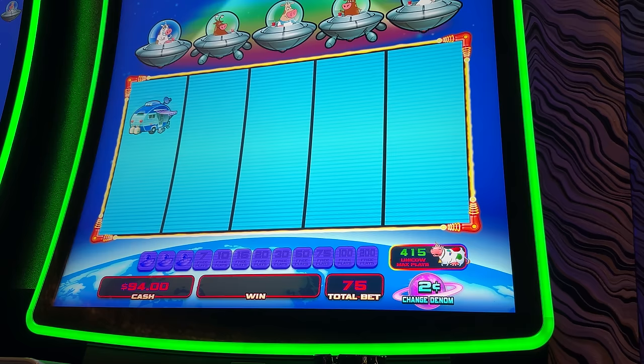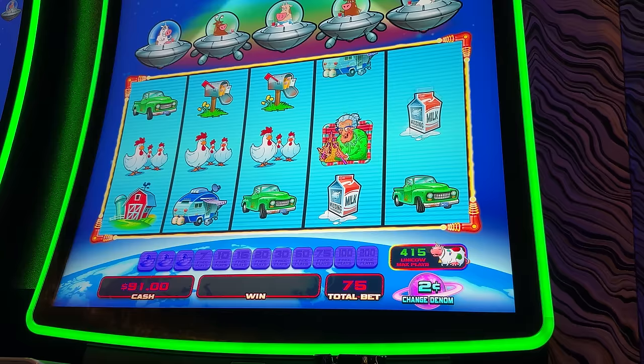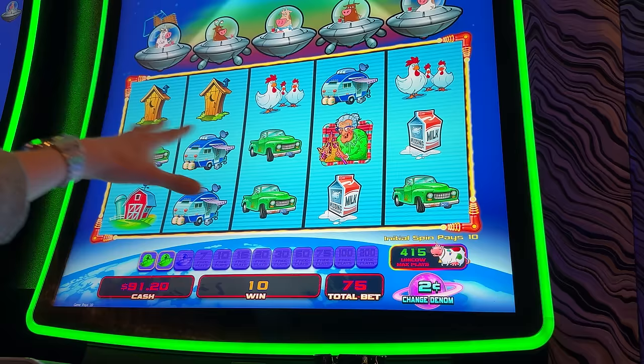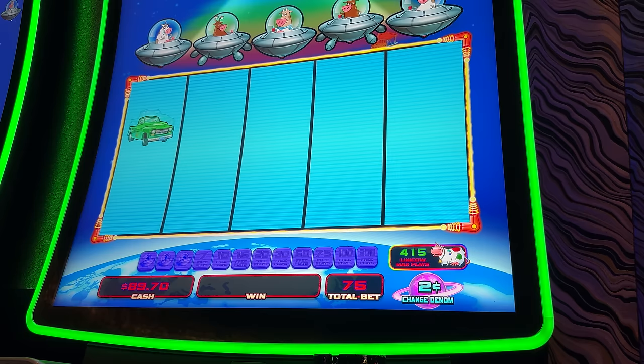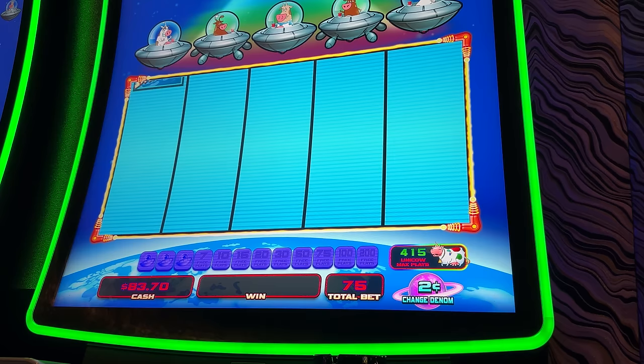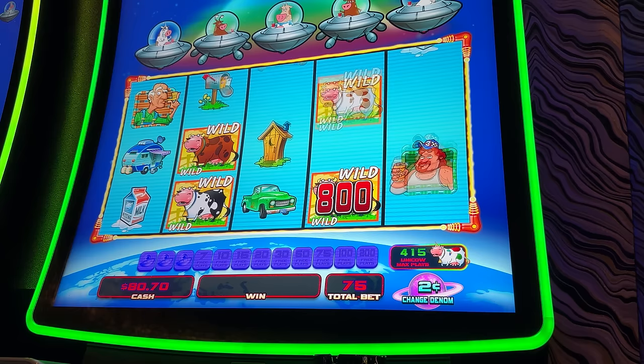At first I was confused about how this game even works because I was hitting it and wondering what we need. Not like I'm such an advanced player. So first of all, if you notice it hit two — in order to get the bonus there's nothing special, you just need to get three or four. We're betting a dollar fifty because we're on the two-cent. I finally figured out how it works and now I'm hooked to try and see all of its different features.